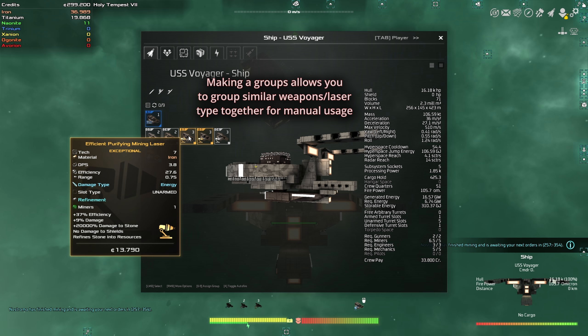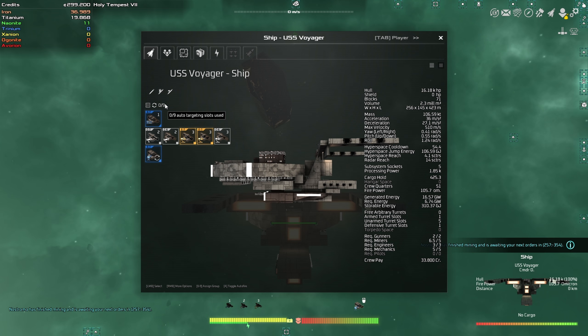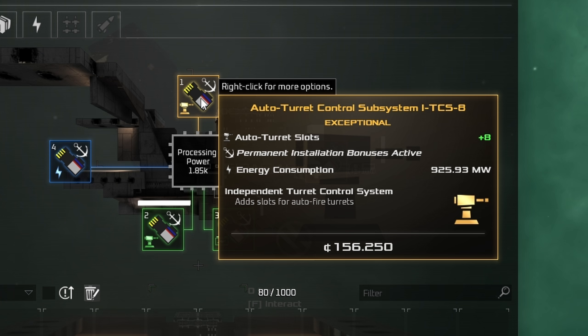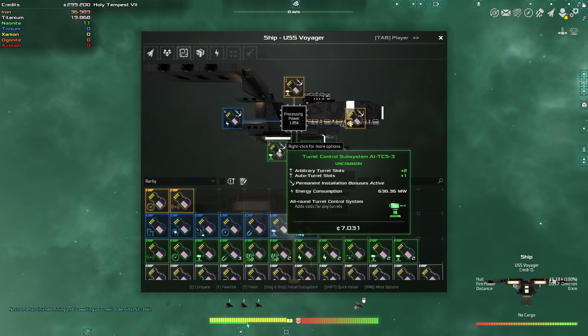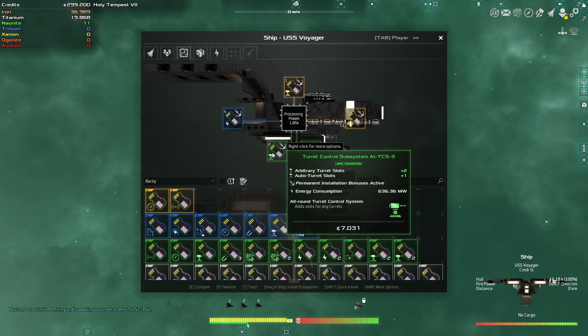It's easier and I'll explain that later. So now for targeting slots, I have nine as you can see, and the reason I have nine is because over here I have an auto turret control subsystem which gives me eight auto turret slots. So this one gives me one auto turret slot and this one gives me eight. So I have a total of nine auto turret slots.